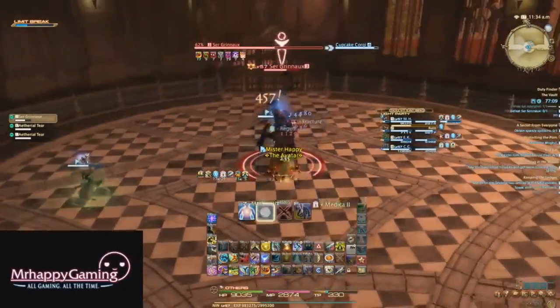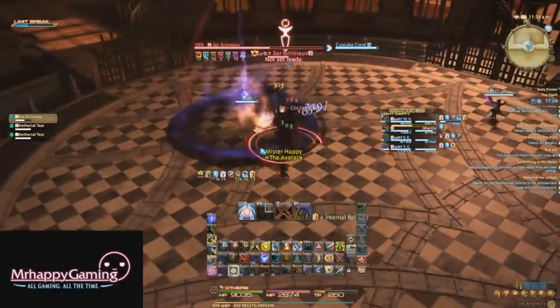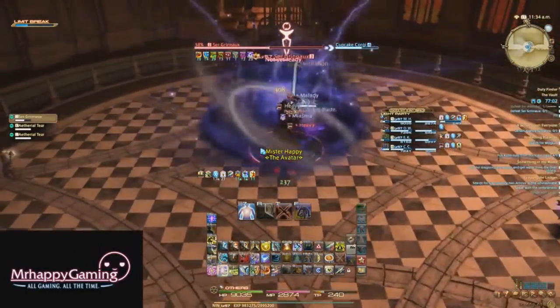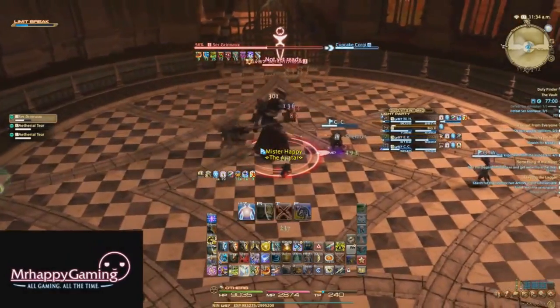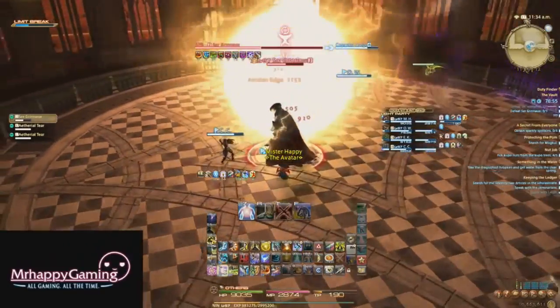If you step in the Black Hole, it deals high damage and slows your movement speed. It's really all about avoiding the portals and the Black Holes for the duration of the fight while trying to deal damage. If you're nervous about positioning, tanks can eat those Black Holes just to get rid of them, just be ready for the extra damage that they're going to be taking.